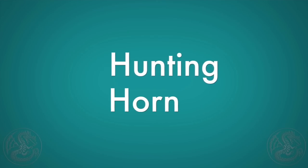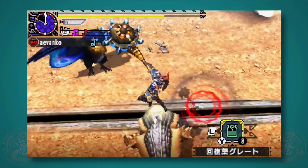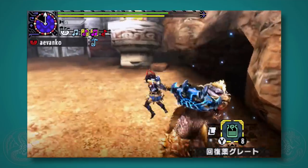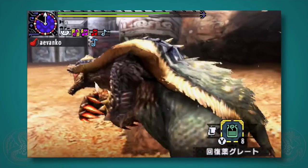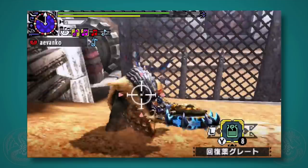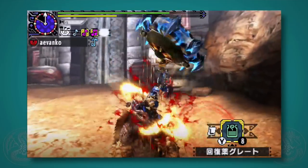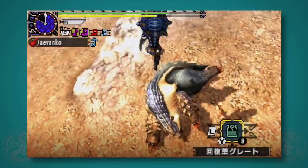The hunting horn is also very simplistic — you just do this nice cool two-hit combo. It's not that effective on small monsters, but on large monsters it's easy to hit. For these two hits you can use any button combination you want, which essentially makes it easier to belt off specific songs that you might want to play during a hunt.